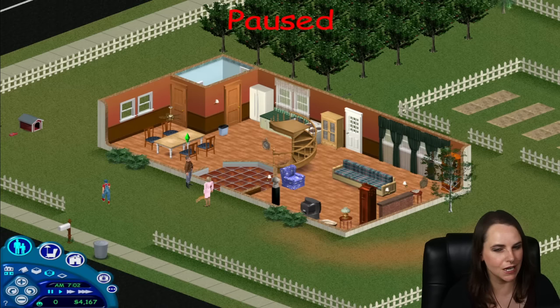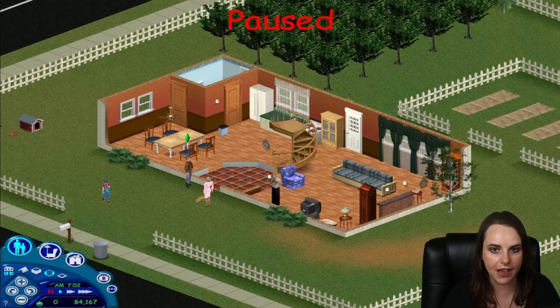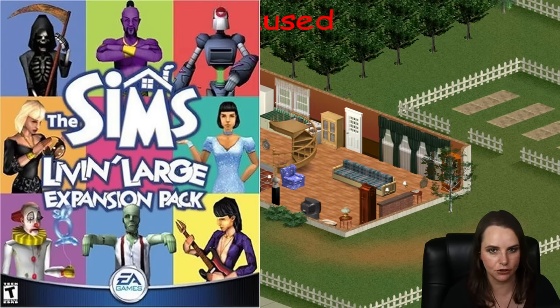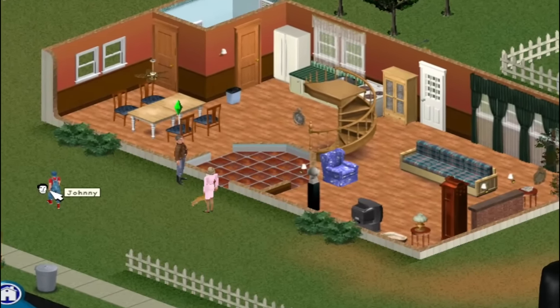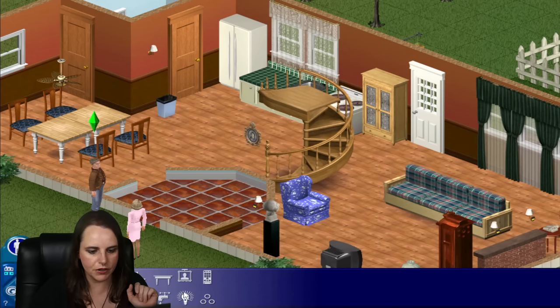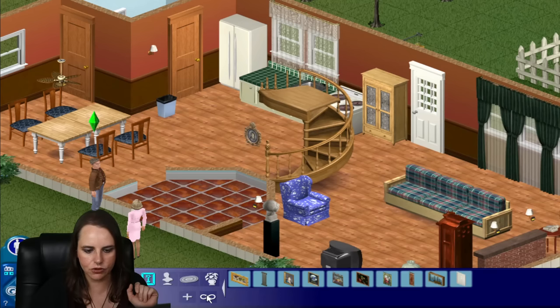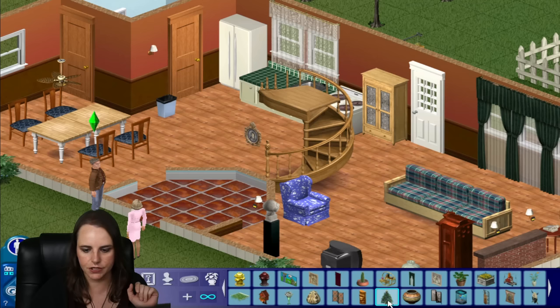In the very first Sims game, we didn't really have holidays per se, but if you were creative enough, you could make them happen. In the very first expansion pack called Live in Large, we were given a decorative Christmas tree that we could use to summon Santa. I'm here with the Burb family - Tiffany, Brad, little Johnny Burb, and their dog Tucker - and we're going to use them as our example family today. If we go into build mode and go under the decorative category, all, we can find the Christmas tree here.